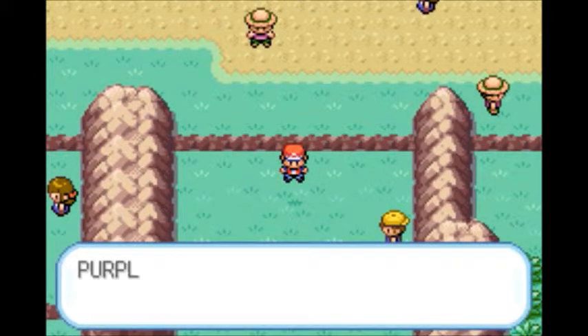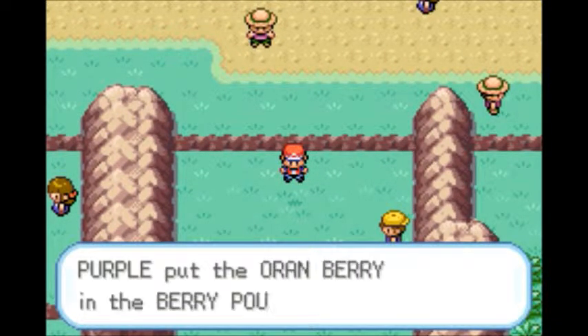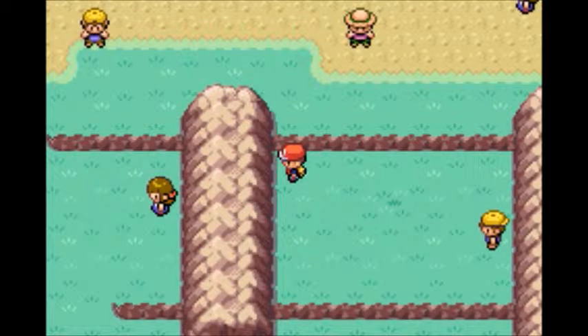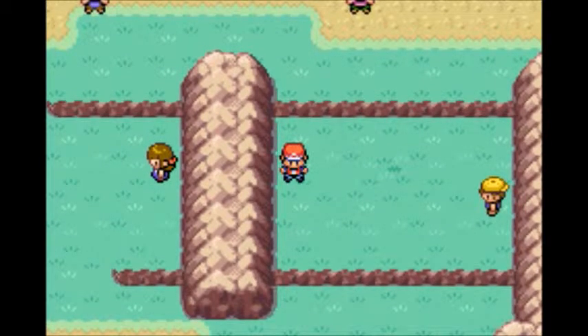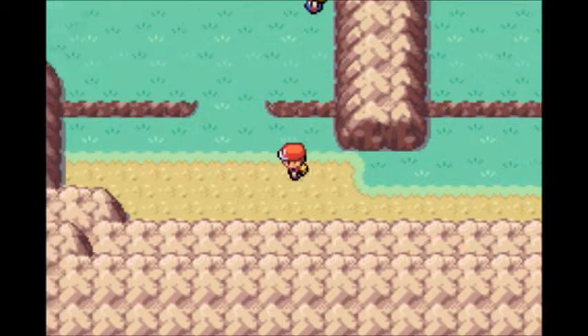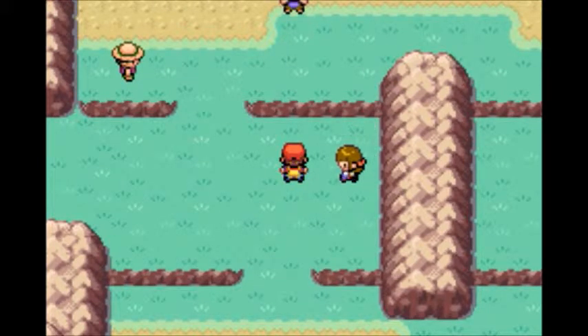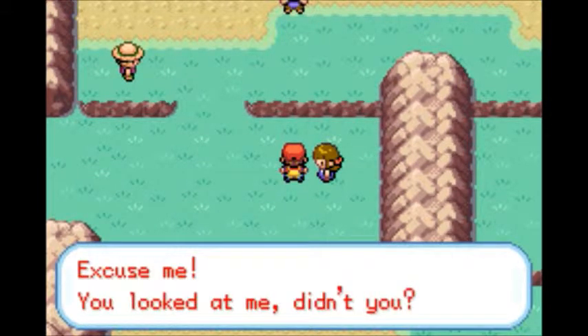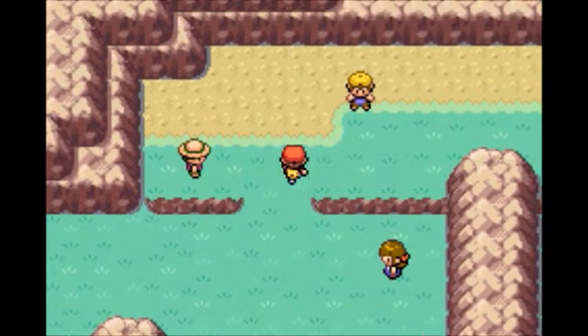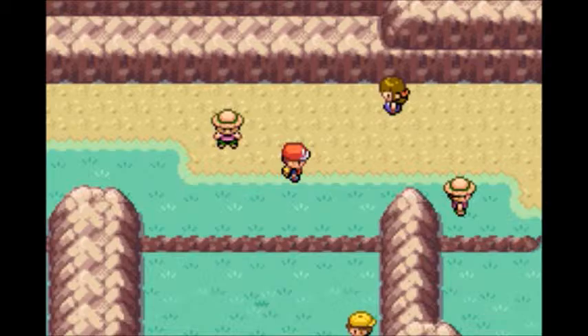This here is not required, but you can find an Oran Berry in the dark patch of grass — there are usually hidden items, usually berries. I accidentally make eye contact with a trainer I didn't mean to fight. That battle was not interesting in the slightest — just two NPCs.